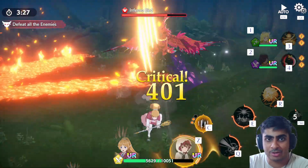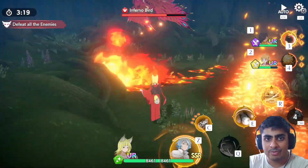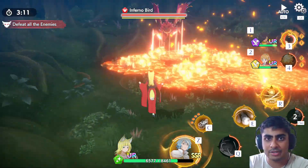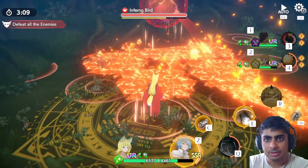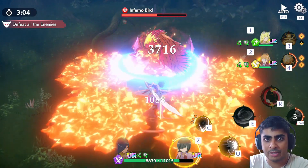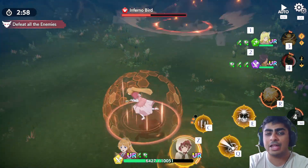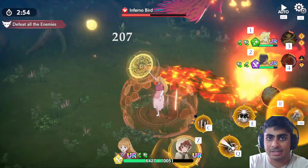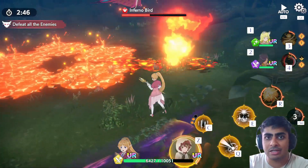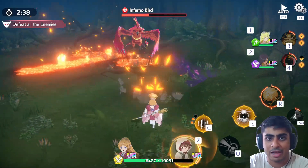The biggest issue is that the bird limits your opportunity to attack normally. I healed up to get everyone's ult charged. We used Aisha's ult from range — that landed well. For assists, Ashfi is a good example of a solid damage-dealing assist. Running a damaging assist helps because it lets you chip the shield down rather than waiting solely for an ult to break it.